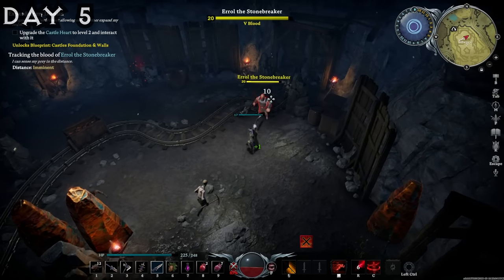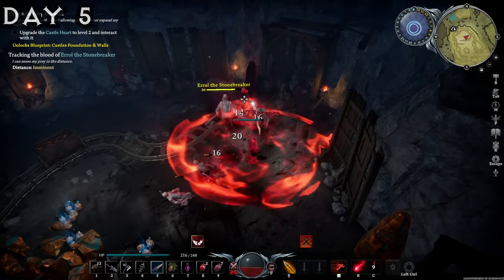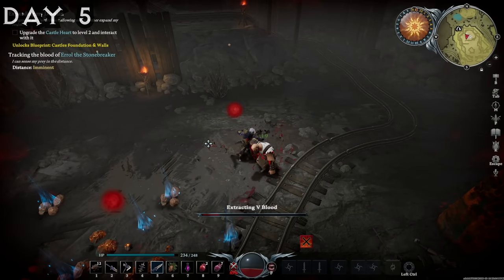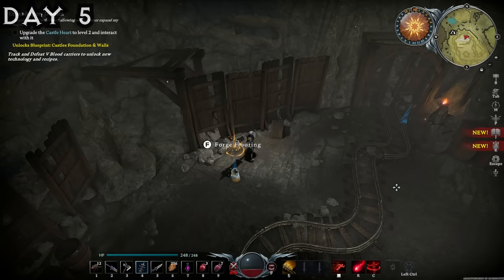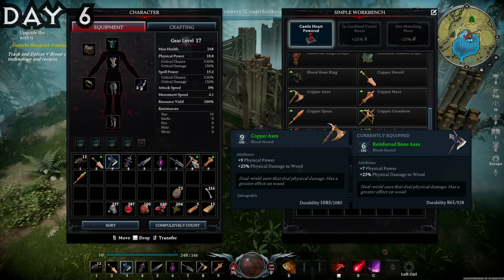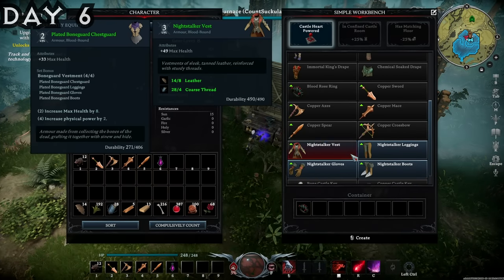Then it was time to face Errol the Stonebreaker, located in the copper mine. He was a pretty easy fight because I have fought Errol before — it was just a matter of defeating his minions and dodging his big chaos attacks. We siphoned off his blood, picked up a new schematic, and harvested up the rest of the copper in the mines. The blueprint we found was for the forge flooring, a great blueprint. I returned to base, placed my new tannery, started making leather to upgrade my gear, made some copper weaponry which was much stronger than reinforced bone, and also made a new ring which would increase my sorcery level.